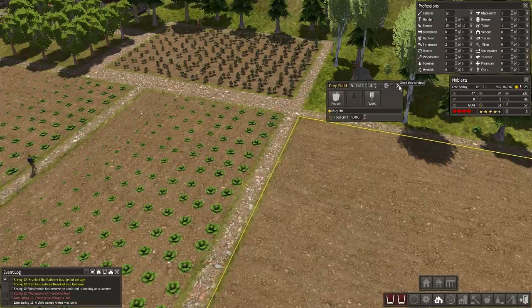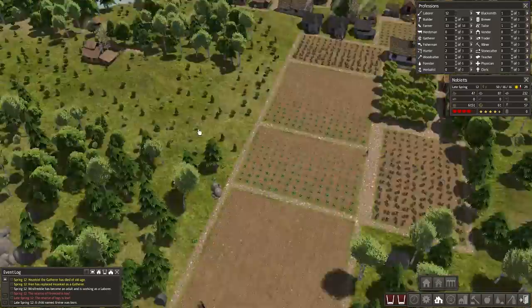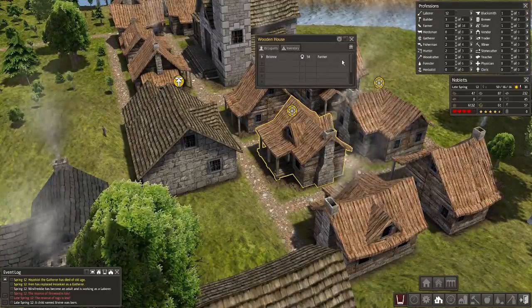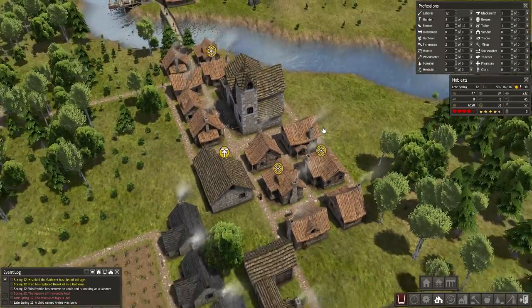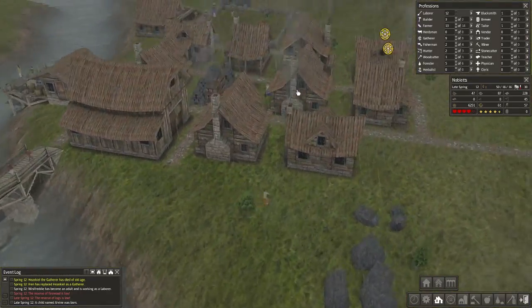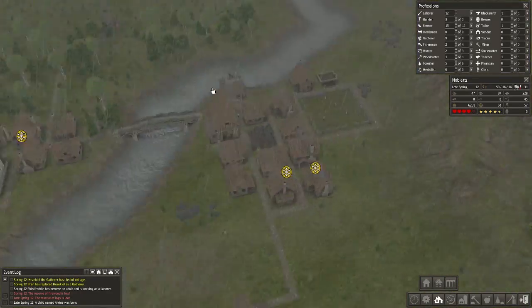That has zero percent yield — great start. In the meantime, why are you all cold? It's 30 degrees outside. That's hot in England. I don't know how these could possibly be cold — that's beautiful weather.